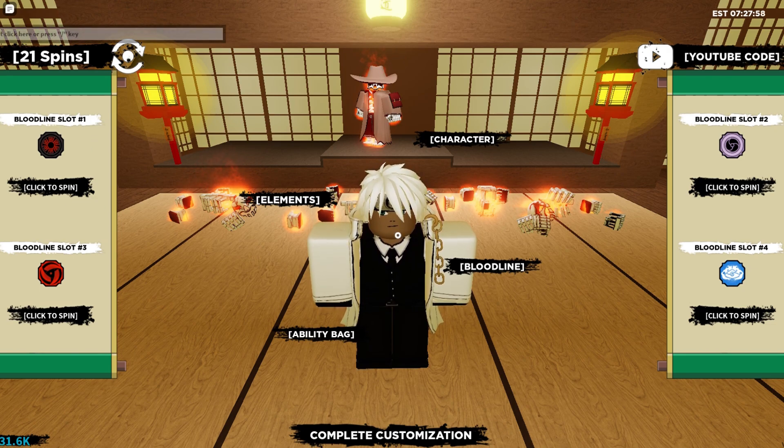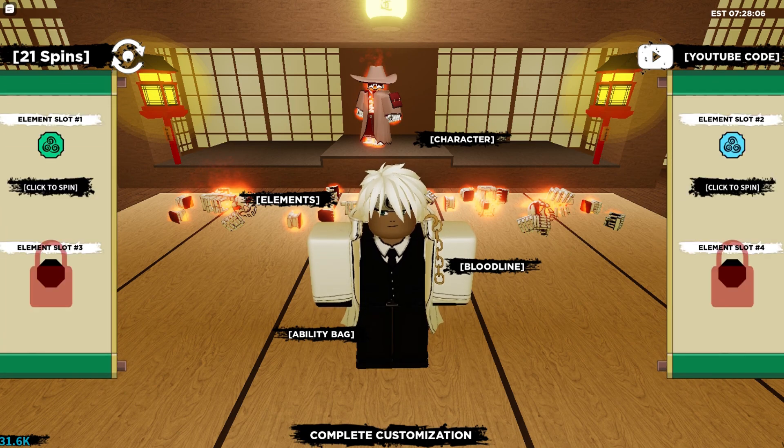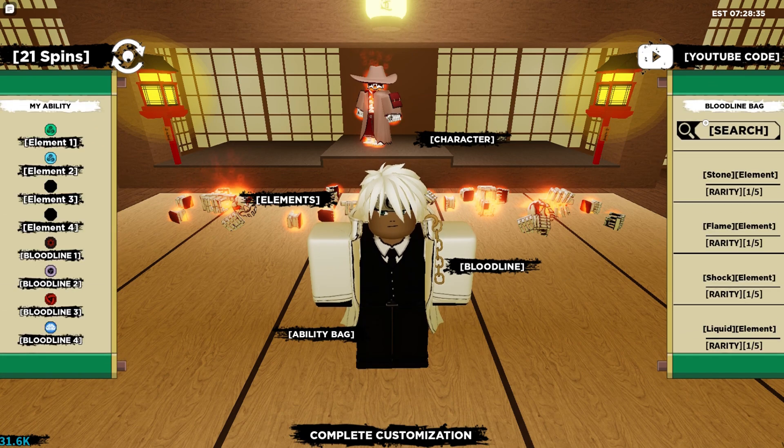So first thing you guys are going to need to do to get the new Riser Infernal and Satori Rengoku is go to your elements. As you guys can see, I'm using Air and Gale. Air and Gale are the elements I use to spin with personally. These are the best elements to use for getting bloodlines like Tengoku, Sengoku, Rengoku, and others like Akuma.